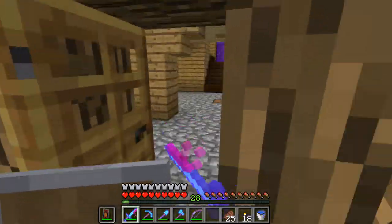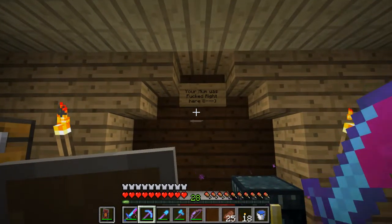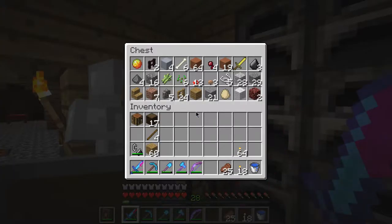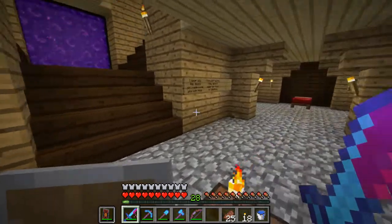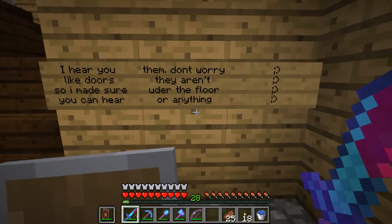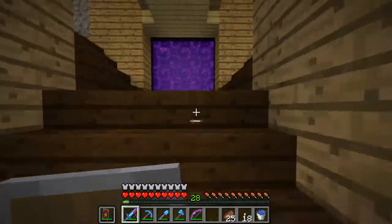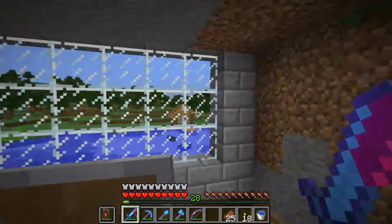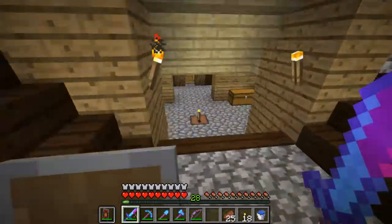I share my base with Parsnip King — his side is on the left, and these are his dogs. You may notice my texture pack has changed. I also made sure you can hear the horses; they aren't under the floor or anything. I still don't know who did that prank. I built this upstairs section with a balcony, and there's going to be a big window here. I'm going to raise this ceiling by one more block and fixed some of the portals.